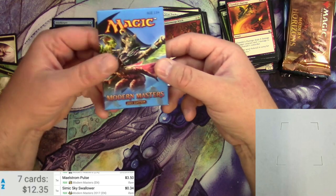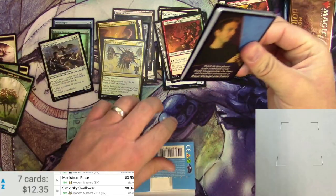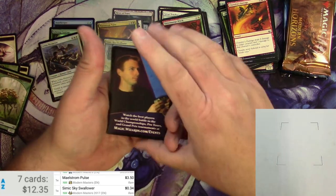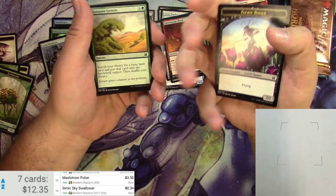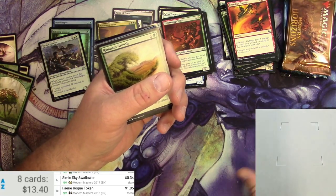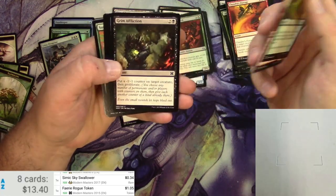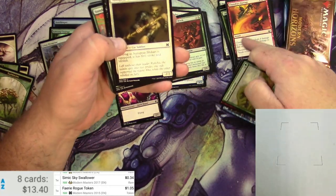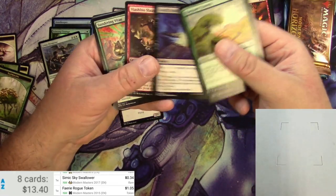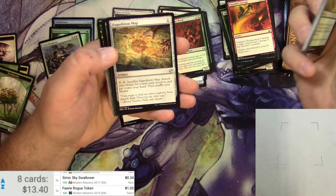Next up is the Modern Masters 2015 edition. I promise I have not already opened this up and planted something great in there — so now I've just assured that I'm going to find something great and it'll be suspicious. A Fairy Rogue Token — is this token worth anything? It actually is, a buck for a token. Rampant Growth, The Affliction — you can tell the printing difference, these are much glossier in person. Infection, Sundering Vitae, a Sickle Slicer.